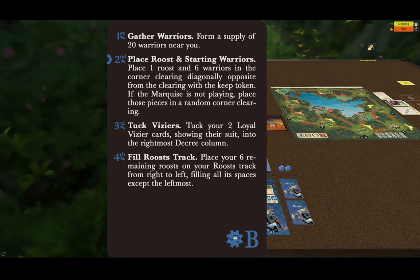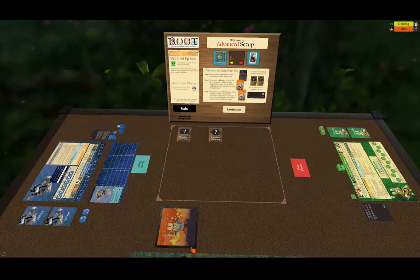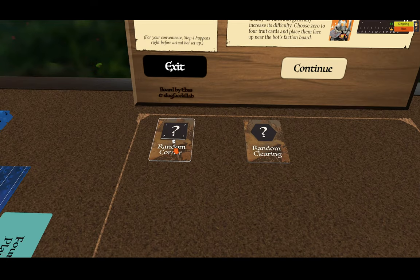If you look at their card, the card has four steps. Next to step number two is an icon on the left that looks like a nut. This icon symbolizes that this is the step that human players are required to do. Steps one, three, and four are done for you. Let's take a look at step number two: place roost and starting warriors. Place one roost and six warriors in the corner clearing diagonally opposite from the clearing with the keep token. The Marquette are not playing, so we get to place these wherever they want to go. They set up randomly, so now we have a use for our tool here.